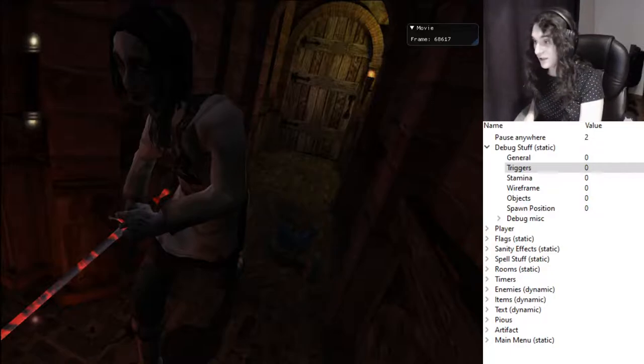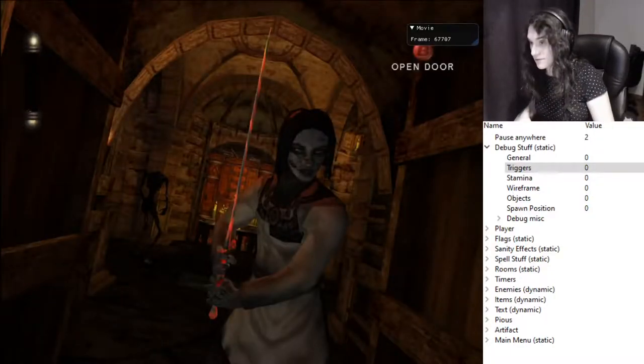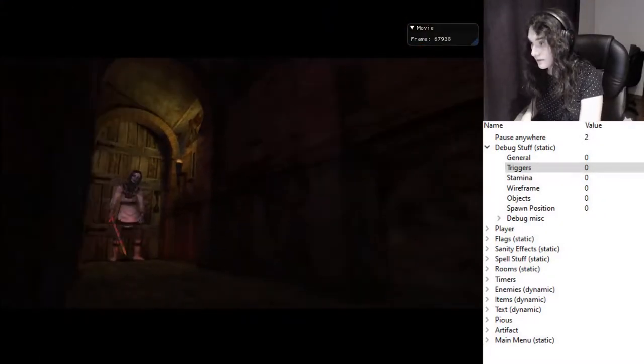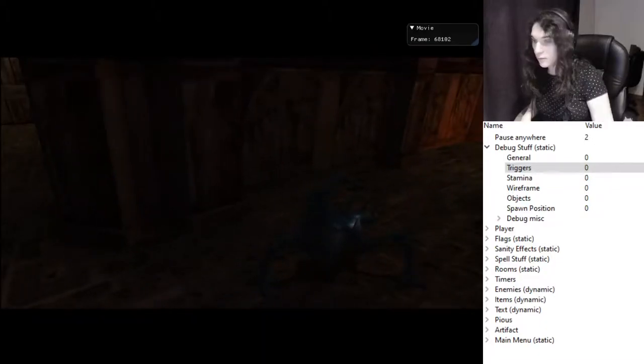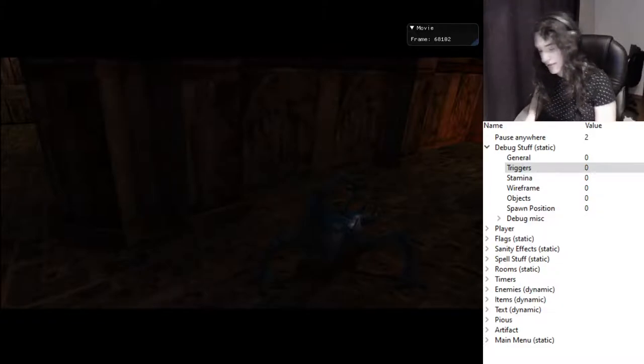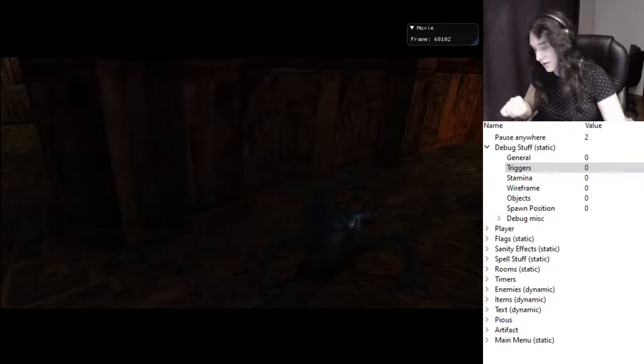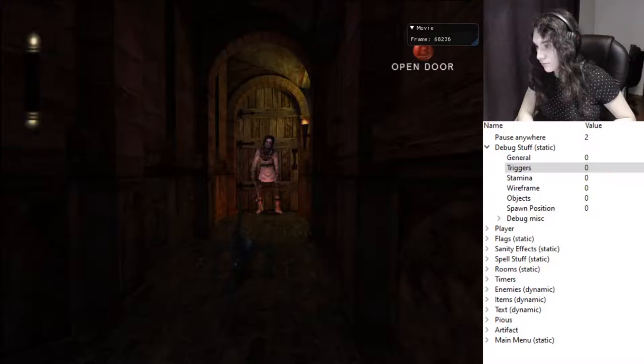I don't use that strat anymore. What I use is a better strat in my opinion - it's just different really, but it's faster, that's the thing. What you want to do here is do an attack. The reason for that is when you do an attack for this trapper, the trapper will stop in place immediately because it's going to start turning around to look at you.